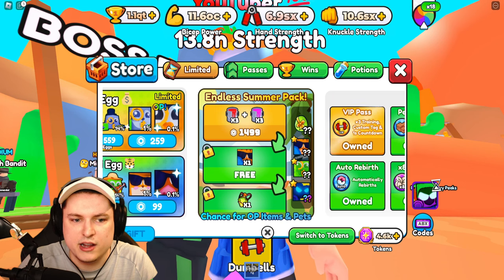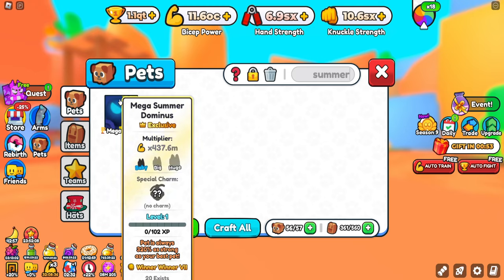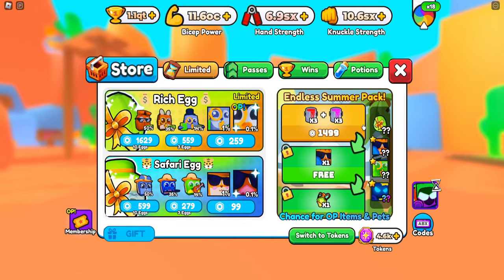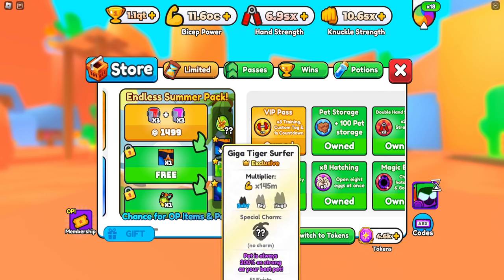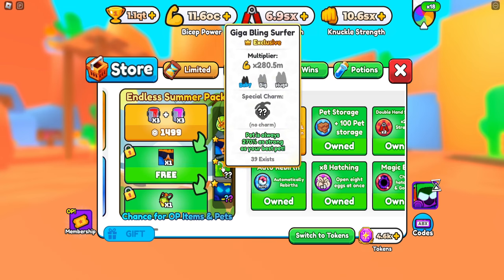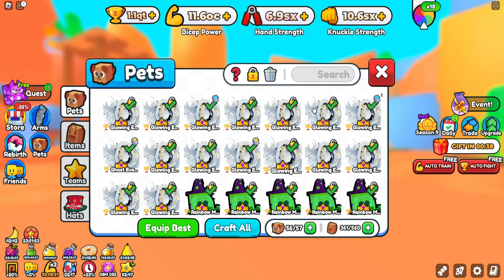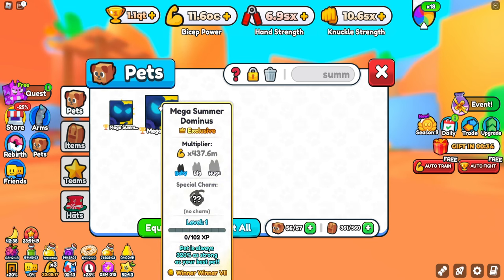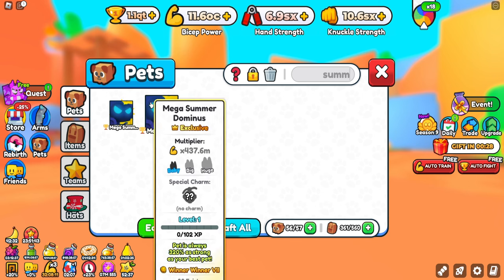We got two of those summer pets as well - sadly they're winner winner 7 pads. It does just give you a random thing - you can probably get some best trends on there. We got two of those which is still really really good - 320 percent and 437,000.